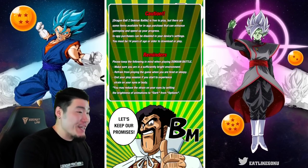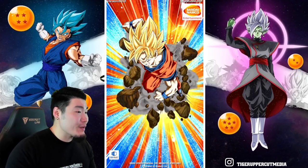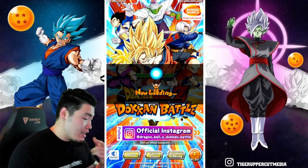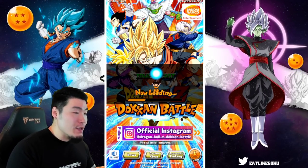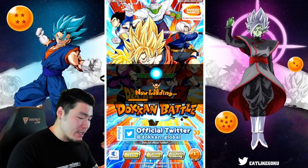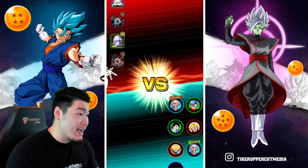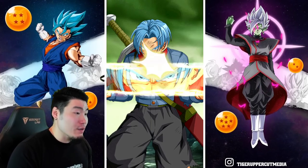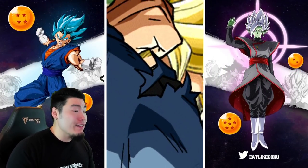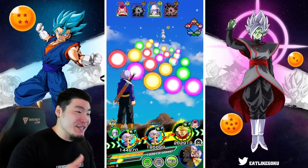Essentially, what my thinking is right now: I don't really care about doing damage. I just want to get two attacks off with the friend Trunks, who already has four attacks. And then keep hopefully both or at least one of these guys alive for the next two turns, so that when we come back again, we can pop the active skill for the friend Trunks and get the Super Saiyan transformation.